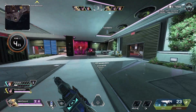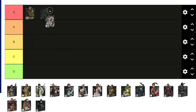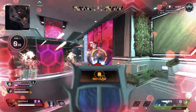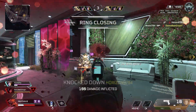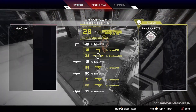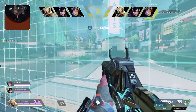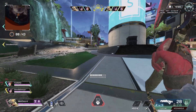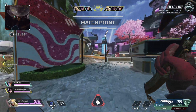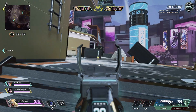Next we have Gibraltar — I easily have him at S tier. I think he is a top tier legend in the game, a legend that can do everything. You want to talk about being aggressive? Individually and with a team it works beautifully. If you want to talk about being defensive, his gun shield gives you extra health that comes back. He is a top tier legend and I will have a legend guide for him coming out soon this week.